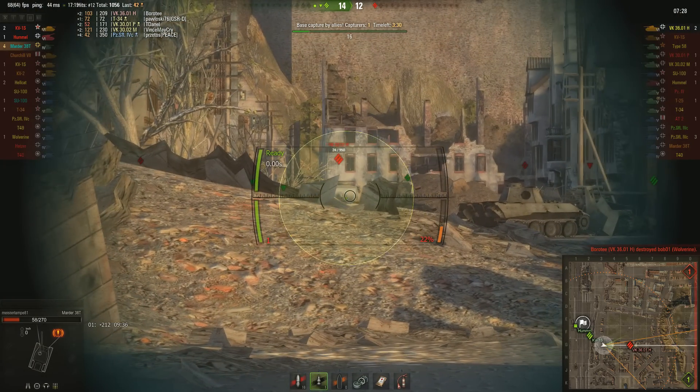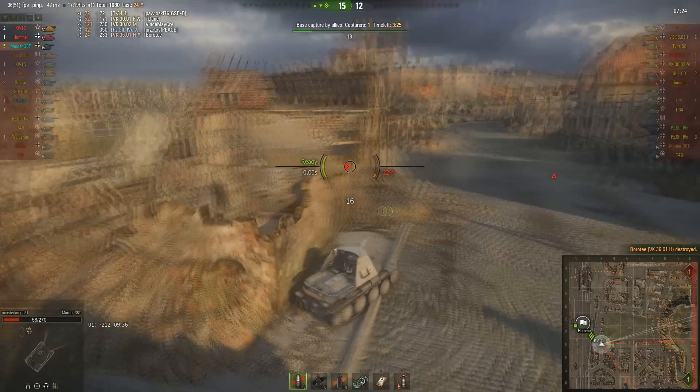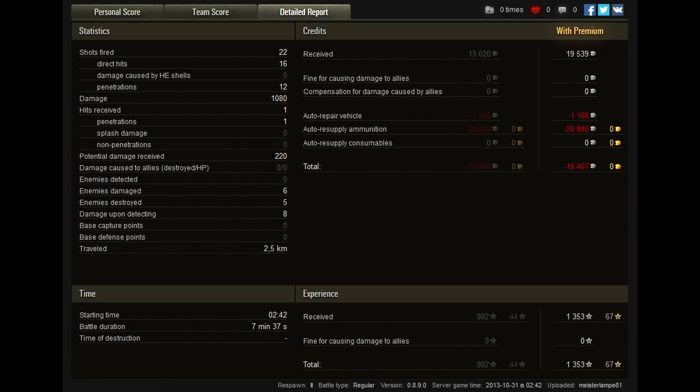And now here comes the last kill — the VK-36001H, directly through his gun mantlet. Here's the result: 1353 XP, and my Ace Tanker badge, and also a Halloléns medal. This is the team score — I didn't do the most damage, but I got the most XP in my team. The battle was not profitable at all because I used my APCR ammunition.